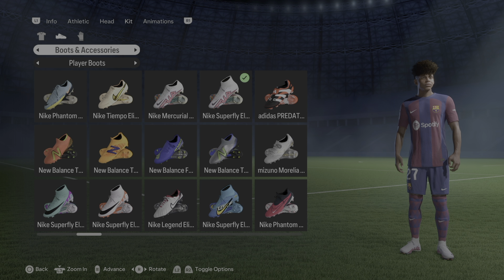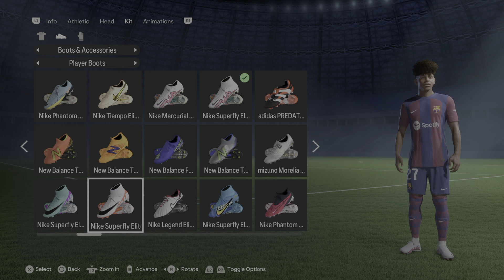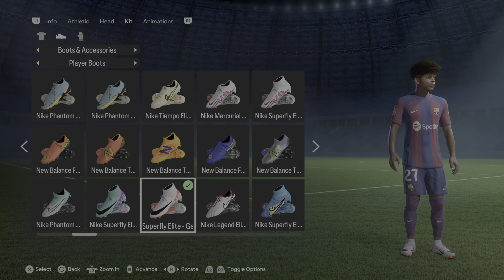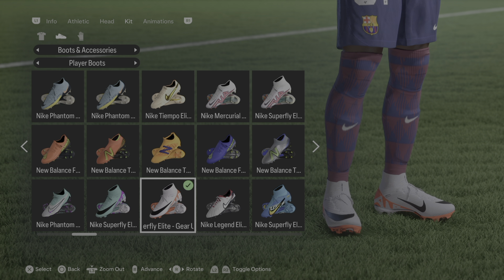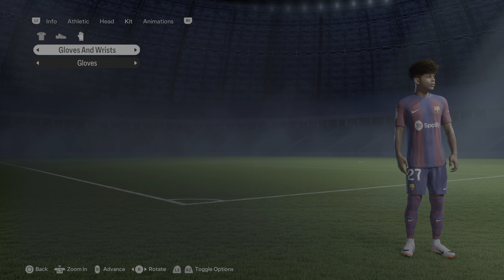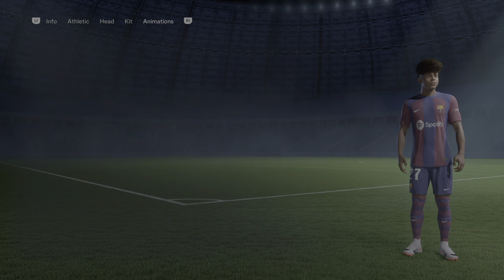For the boots and accessories, I had highlighted the ones he used to have, but he's actually wearing these ones right here — these are his new boots. Good thing I caught that. Let's zoom in — yeah, those are the ones he's currently wearing right now, so that's very cool they have it in the game. For the gloves and wrists, there's absolutely nothing you have to apply here.